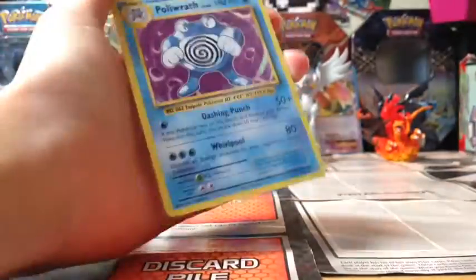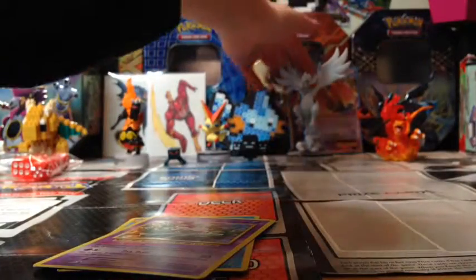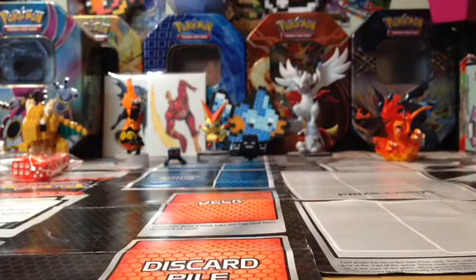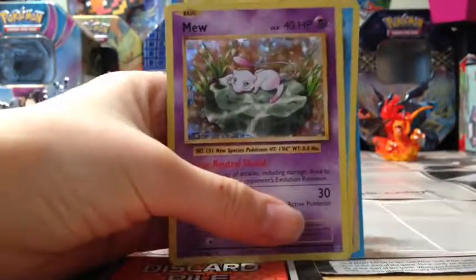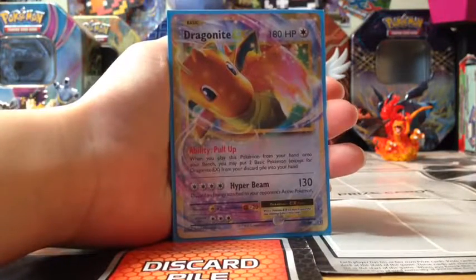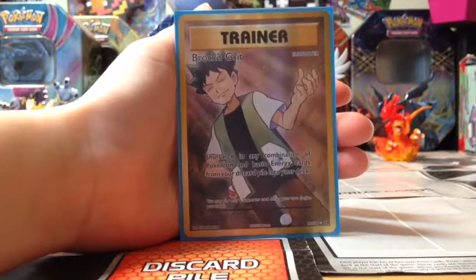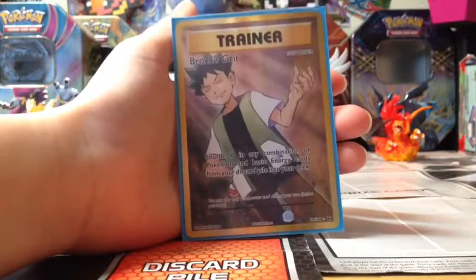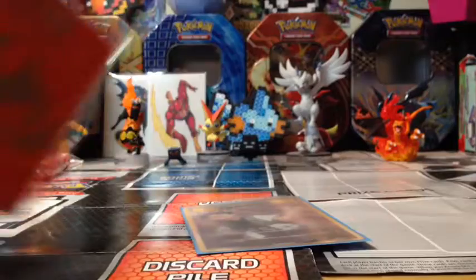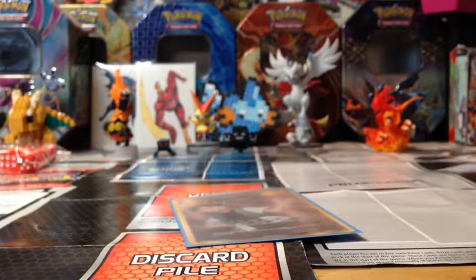So the pulls were decent in this box - they weren't as good as I hoped, but still decent. I'm fine with two EX cards and two Holos. So let's go over what we got: the Holo Mew, a Poliwrath Holo, a Dragonite EX, and a Full Art Brock's Grit, which is pretty sweet. Overall this wasn't the best box ever, but it was pretty good. I suggest you guys get it - I mean, look at the stuff it comes with, like these sleeves. It comes with like everything you need: the dice, damage stuff, and if you're a massive Pokemon collector like me, you even get another storage box to put all your cards in.